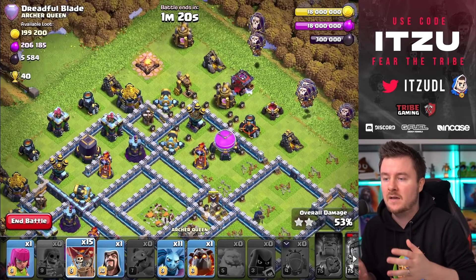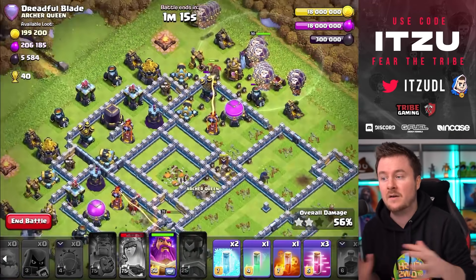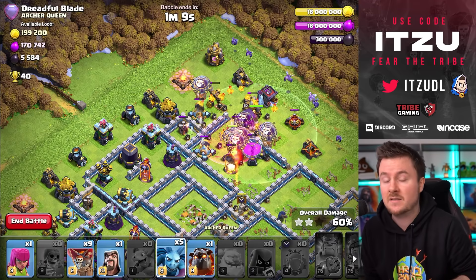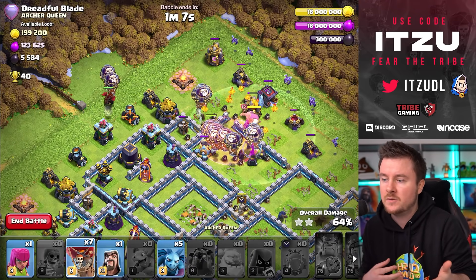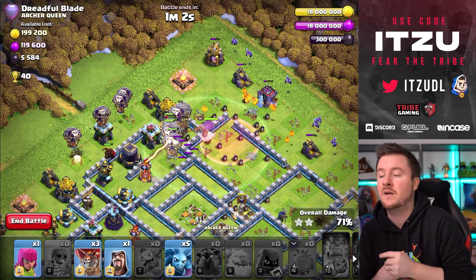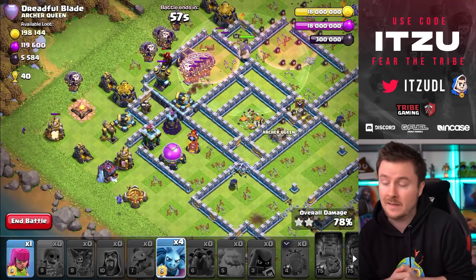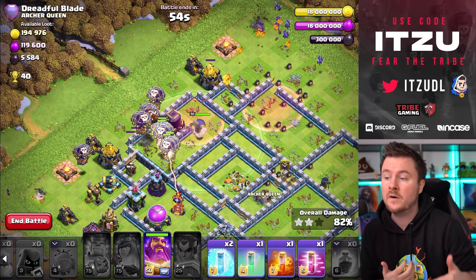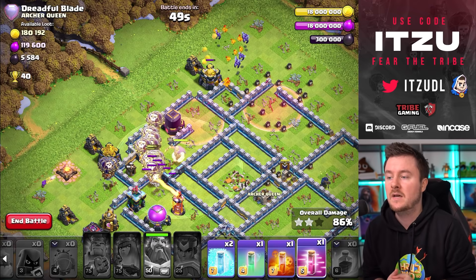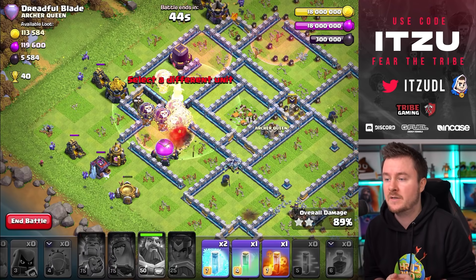This gives your heroes a lot of power and they can take out a huge part of the base. Take a look — already above 50% of the base is gone. Now we're just starting the LaLo and we have no Eagle Artillery, no Scattershots, no Sweepers against us anymore — just a couple of single-target Inferno Towers which don't matter. We still have the Warden ability, two Freezes, one Invisibility spell, one Poison, and one Haste spell.